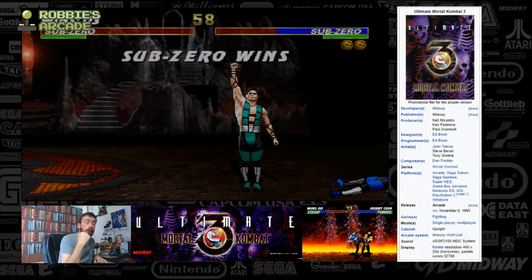The attract mode of this game — when no one's playing the arcade machine — actually featured a clip of Rain, the purple Lin Kuei warrior, fighting up against Shao Kahn. Despite the fact that Rain doesn't appear in the game at all. It could mean Rain was supposed to be in the game, and he was included in Mortal Kombat Trilogy for PlayStation 1 later on. In Ultimate Mortal Kombat 3, new backgrounds were also included, which were then ported over to Mortal Kombat Trilogy on PS1.